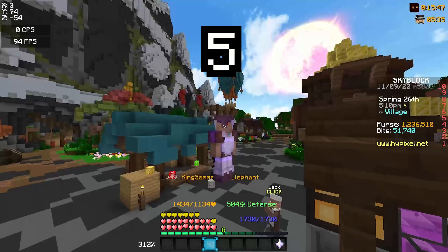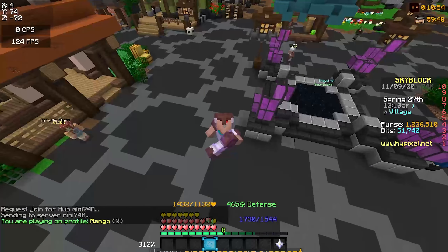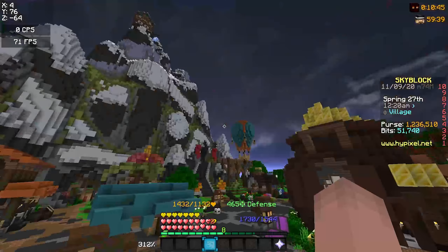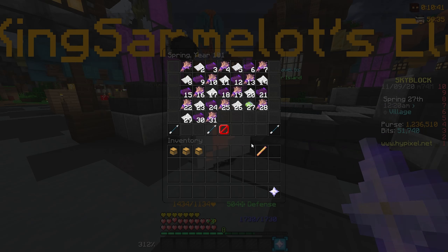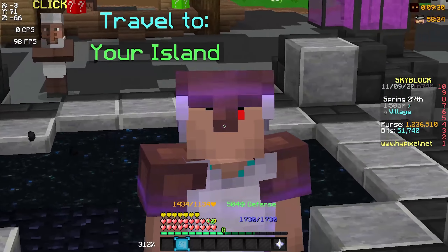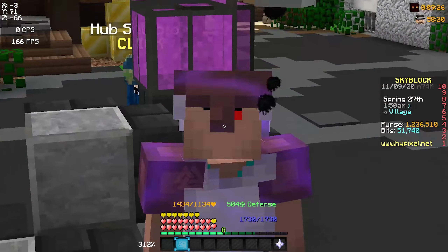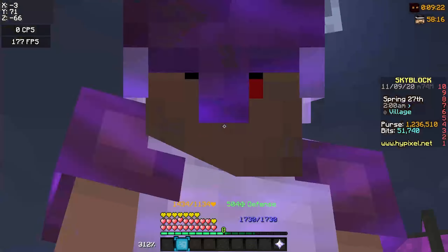Now this doesn't mean you're going to be able to do this for hours straight and make 5.4 million all the time. But hey, if you go to the calendar and see that Jacob's got that nice wheat contest, just remember this video and think: I'm gonna make an order for 71,000 enchanted bread and make a free 700k in 8 minutes.